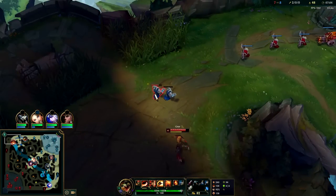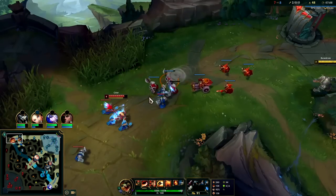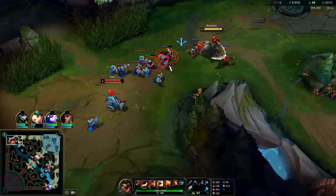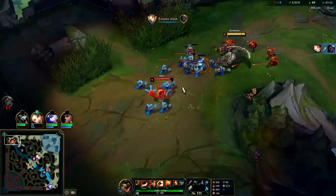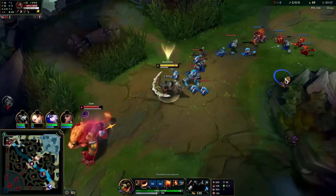We have the wave in a good freeze position. He's already missing health — he's not tanky. We can definitely chunk him here. He's going to go for the last hit, but he pulls away.